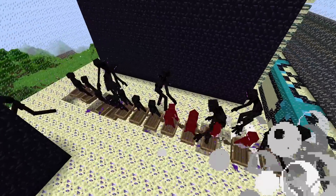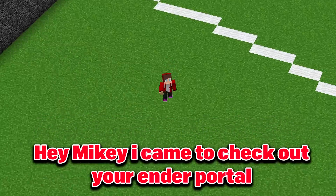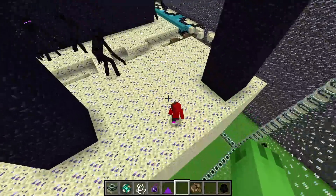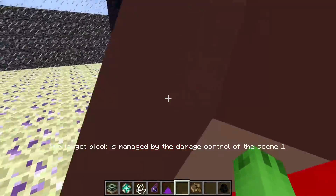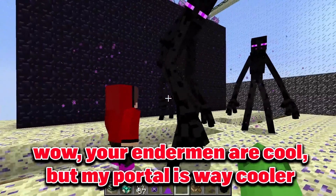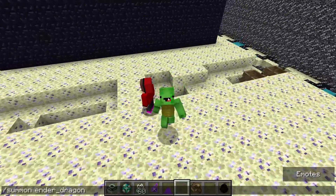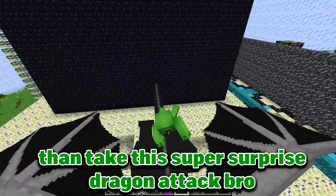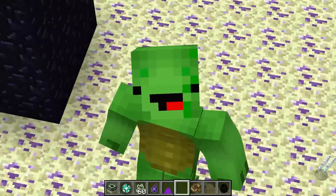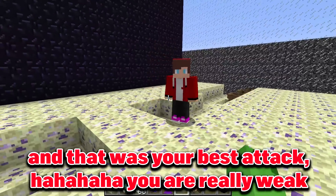Watch me use my special Mikey's potion to make this enderman look 100 times cooler and better. Oh my god, just look at them. Hey Mikey, I came to check out your ender portal. Hey wait wait wait JJ, it is not ready yet. Don't touch anything bro. Wow, your endermen are cool but my portal is way cooler. Then take this super surprise dragon attack bro. Wait, how did you kill it so fast? No way. And that was your best attack.